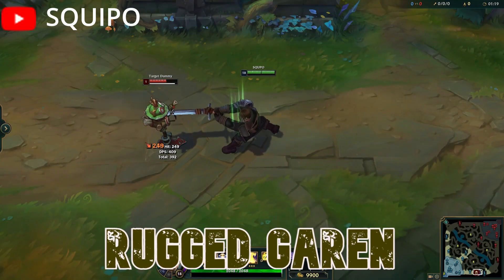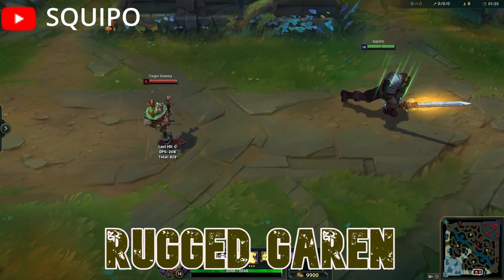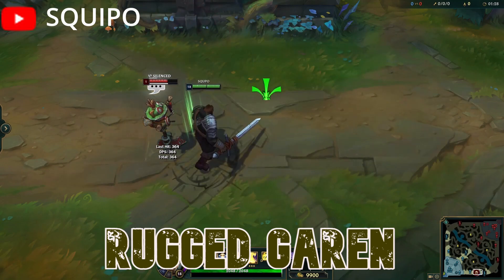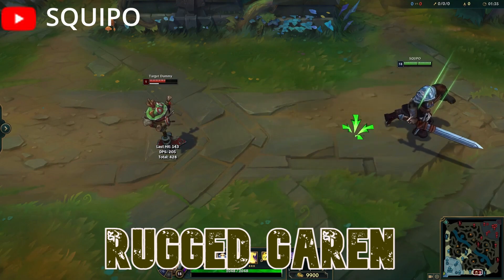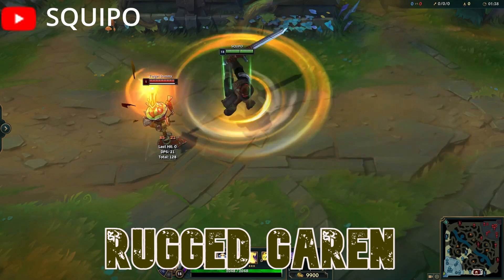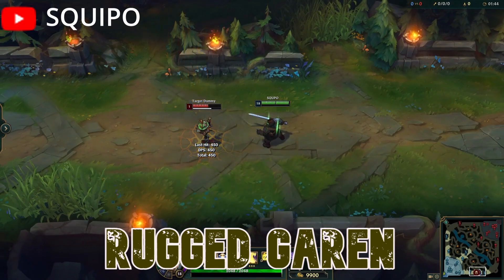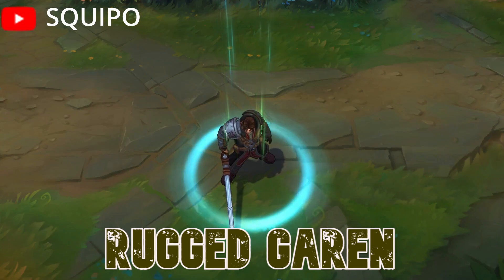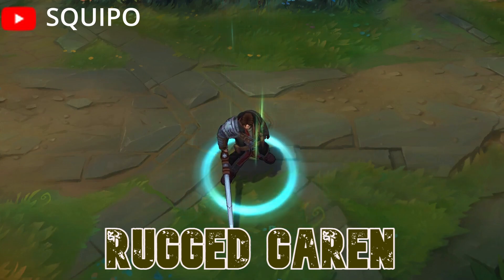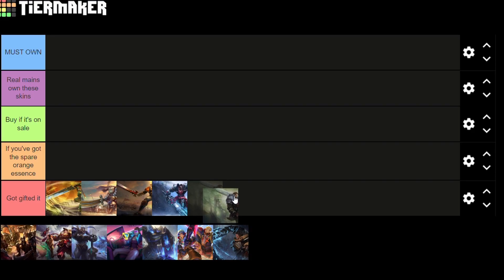Then we got Rugged Garen at 750 RP, a slight discount from Dread Knight, but still much more expensive than the 520 RP skins. Rugged Garen also looks very basic. We've got four knight skins along with one commando skin that looks like trash — this is your generic hero protagonist character. You really couldn't come up with anything more creative in the first five skins? Just extremely disappointing. You know where this one's going — it's going in the Got Gifted tier.